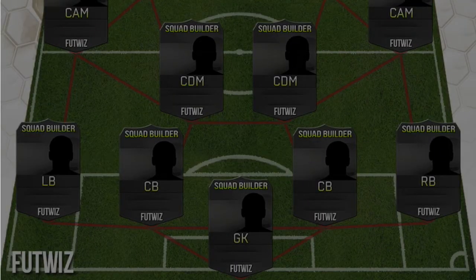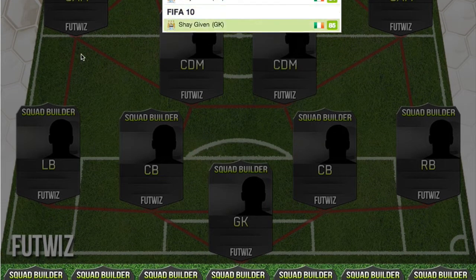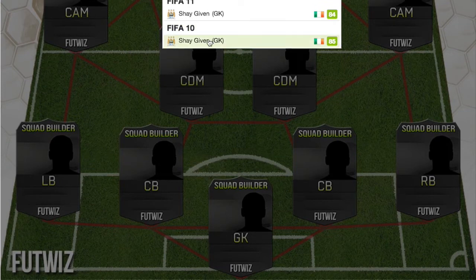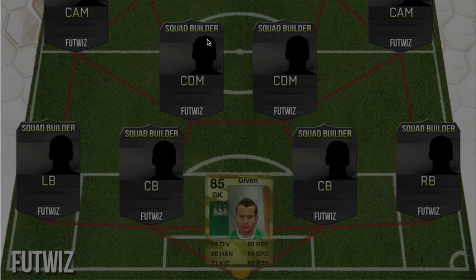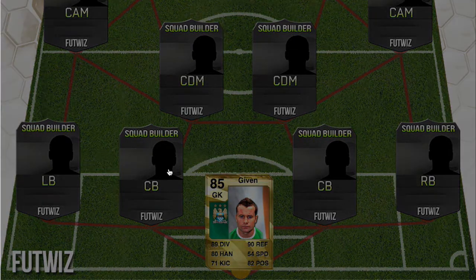In goal we have Shay Given. He plays for Aston Villa. Back in FIFA 10 he had an 85-rated card when he was at Man City.